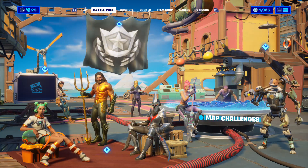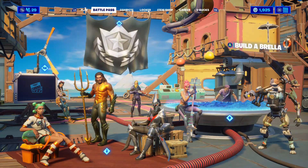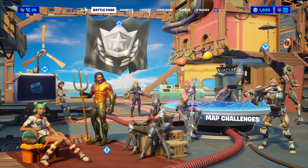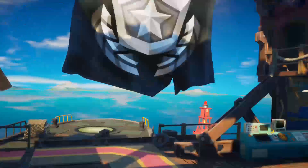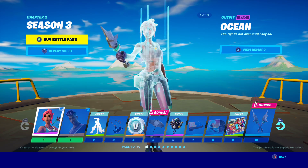The Battle Pass tab itself looks pretty insane. So we've got style challenges, punch cards, Builder Vella — so like the Maya — and map challenges. The way they've got the challenges set up is pretty much the same. But let's go to the Battle Pass. I don't like how they have it on a flag like that.